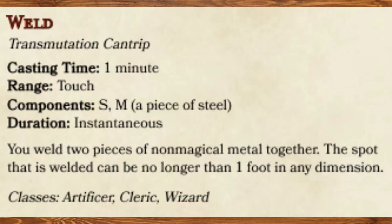Weld, Transmutation Cantrip. You weld two pieces of non-magical metal together. The spot that is welded can be no longer than one foot in any dimension. Tired of arguing with your DM on whether or not Mending can weld stuff together? Well, here you go.